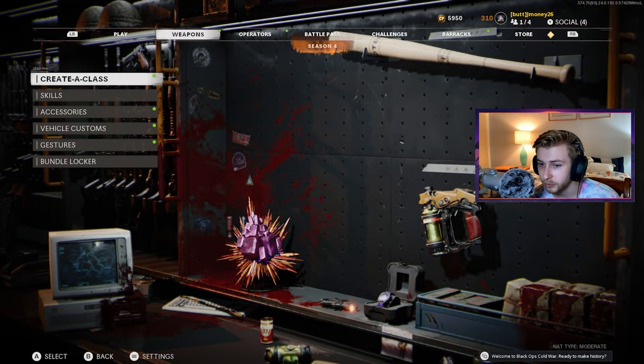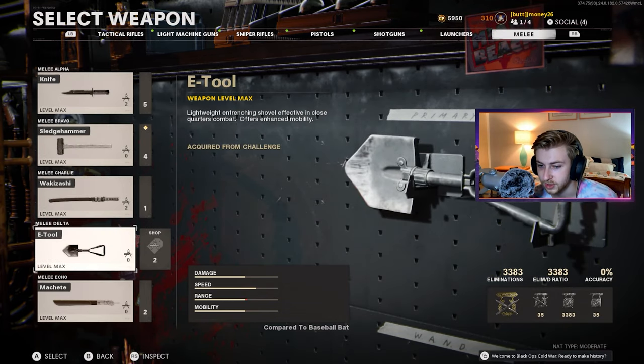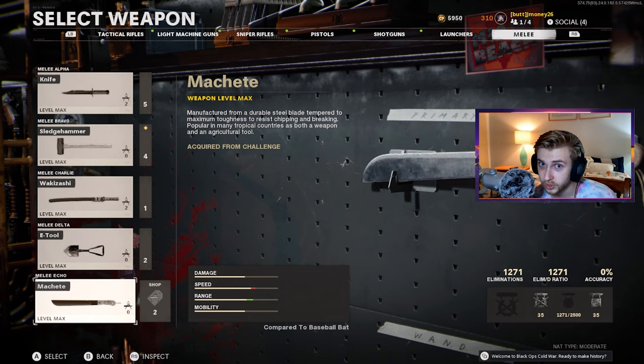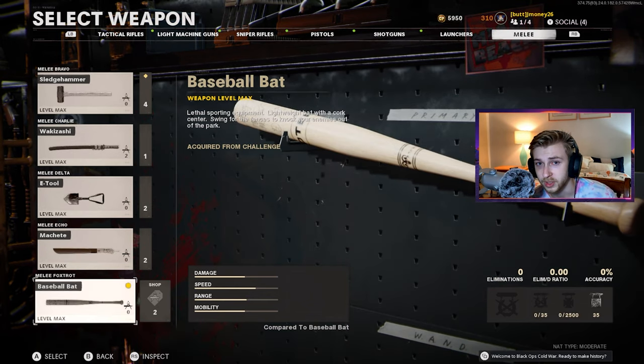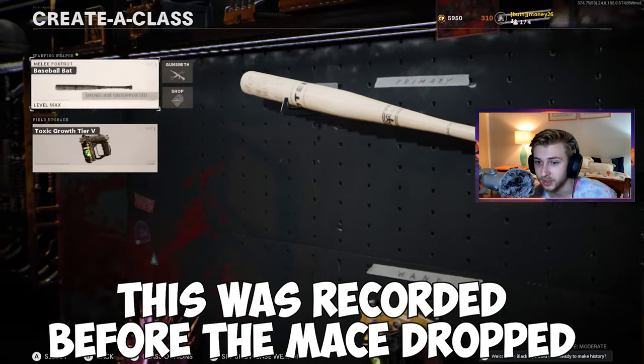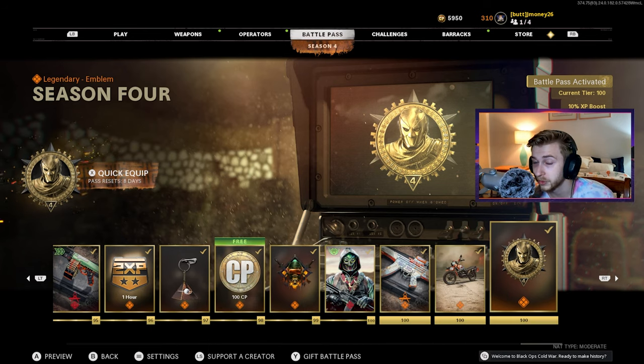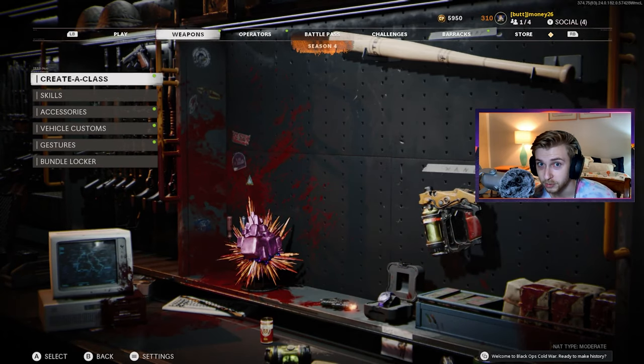We're back here on Black Ops Cold War Zombies. We have just about every melee weapon done — the knife, sledgehammer, wakizashi, e-tool, and the machete, though I scrapped that recording. The last one we have to do is the baseball bat. The mace should be coming out really soon — it's supposed to be released this season and we only have eight days left. We might as well get all the currently released melee weapons Dark Aether in preparation for the mace.